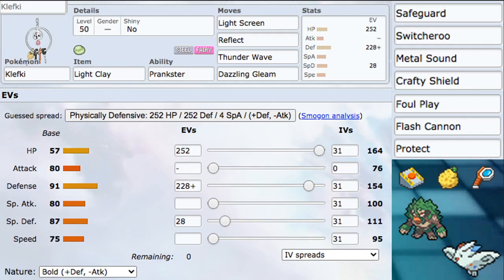For moves, we're running Light Screen and Reflect, of course, Thunder Wave, and Dazzling Gleam — a pretty standard moveset for Klefki. Dual Screens, Thunder Wave, and one offensive move. Prankster Thunder Wave is a great form of speed control as well as the chance of shutting opponents down entirely, which is great. Plus one speed control is just great — we've seen Prankster Tailwind dominate metas with Whimsicott and Talonflame. You also have damage control via Light Screen and Reflect alongside speed control.